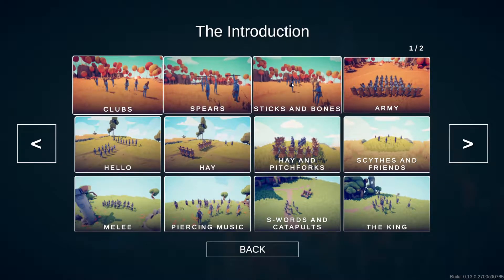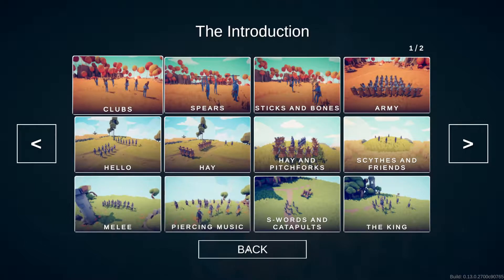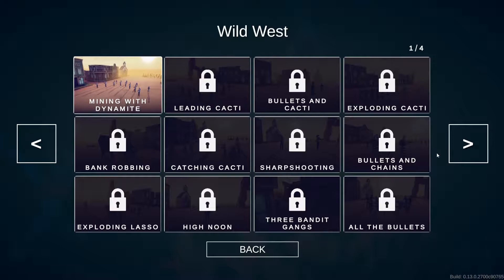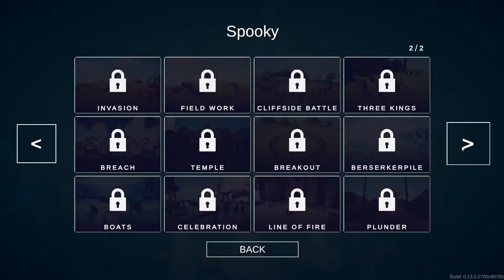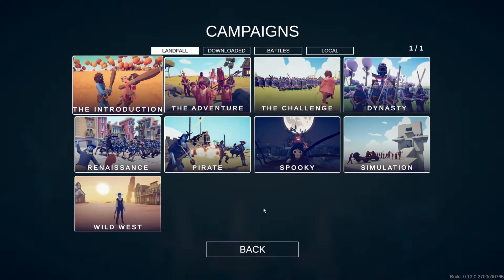Check this out — you get all these maps and different kinds of scenarios. Some of them have been difficult, taking four or five attempts; some take two, and some I just get on the first try. You can see there's Wild West — a whole campaign, four pages of Wild West. Pretty cool. Spooky — looks like a bunch of spooky stuff. Pirates. So you get the idea.